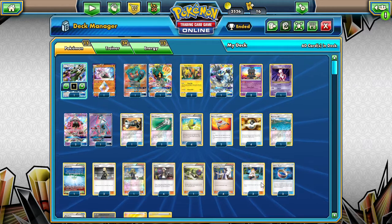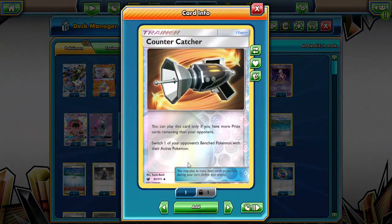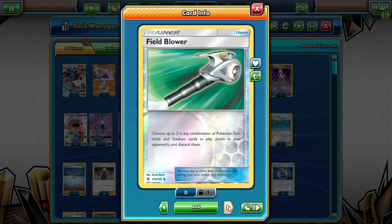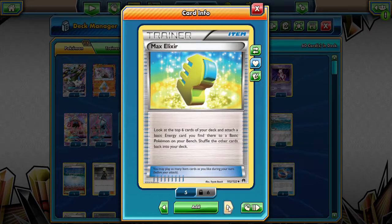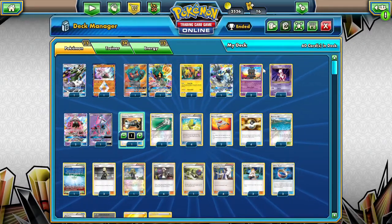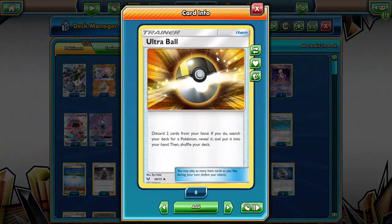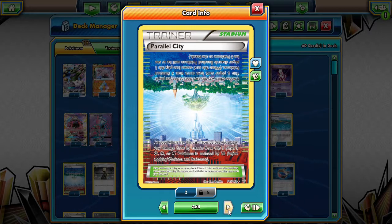We got rid of VS Seekers and Trainer's Mails and upped our supporter counts. Specialty items include Counter Catcher if we're behind on prizes, Field Blower to remove tools — things like Garbodor lock — and also because Marshadow doesn't have a lot of HP, so you want to remove tools that could knock them out. Four Max Elixirs because we play lots of basic Energy and basic Pokemon, to maximize attachments. Two Rescue Stretchers since Marshadow is the main attacker. Four Ultra Balls for searching. One Brooklet Hill to pull out Marshadows and counter Parallel Cities. One Parallel City to counter opponent's stadiums and block their bench.